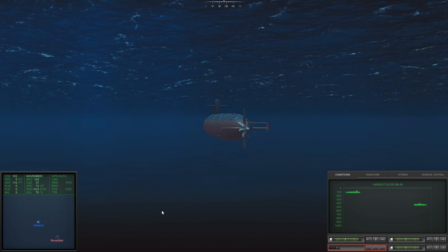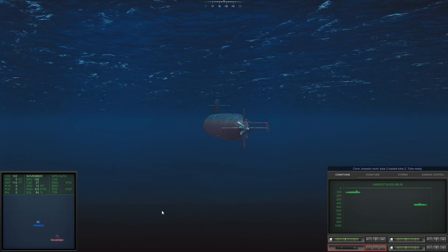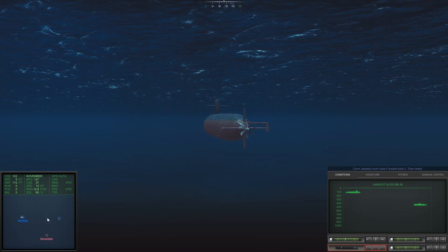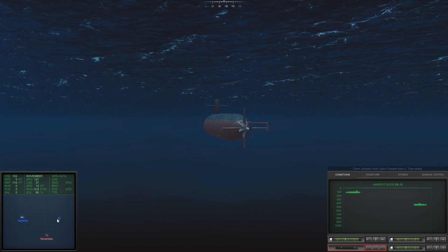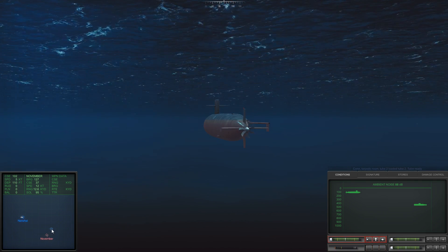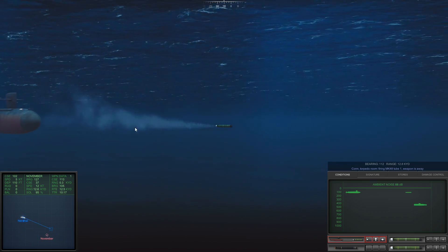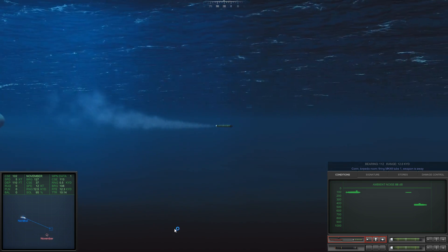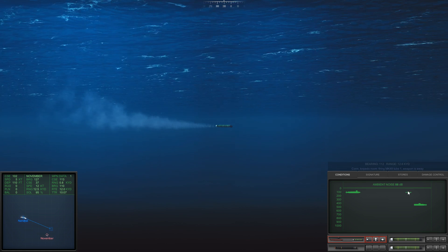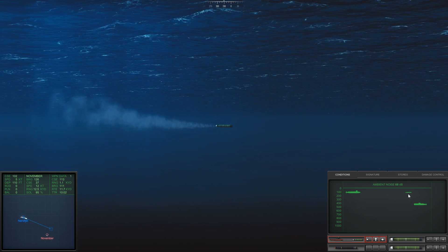So we can actually increase the speed of the game. Our solution is doing fairly well, so we now know that if we shoot there we'll probably find them. And we are not going very fast, which means the wire will probably remain connected. If we go very fast the wire might break and we can't control the torpedo anymore. Also if we suddenly start steering in some direction it might break as well.